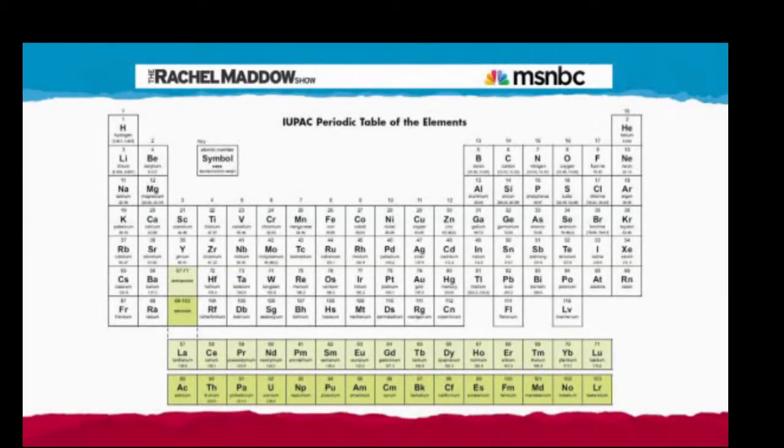The periodic table of elements is sorted numerically. Each element gets an atomic number based on the number of protons in its nucleus. Number one is hydrogen — one proton. Number two is helium — two protons, and so on. Those are also the ones found on Earth. Hydrogen and helium and nearly all the elements up to uranium, number 92, already existed in nature, and once discovered they were given their proper place in the periodic table.